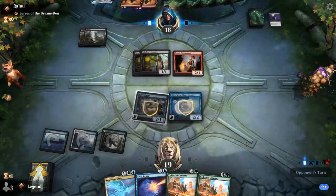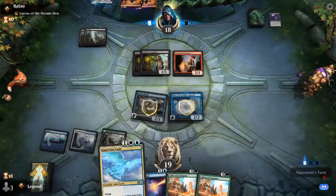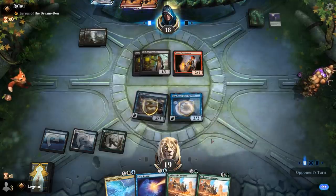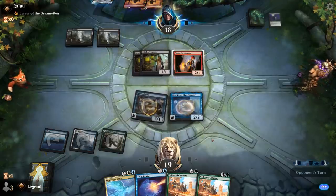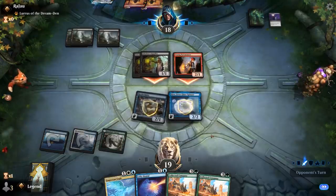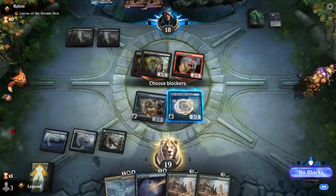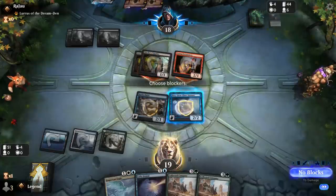Next turn we can decide if we want to keep up Lofty Denial or maybe play an Empyrean Eagle to apply more pressure, and any land lets us cast Company, which is going to be great. Opponent is still missing red mana. Having Kira in this matchup is definitely pretty key. I could block the Supplier — don't necessarily expect a pump spell, but they might want to mill three more cards, which we probably don't want.